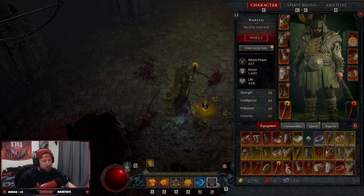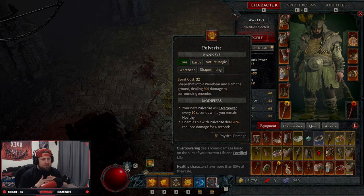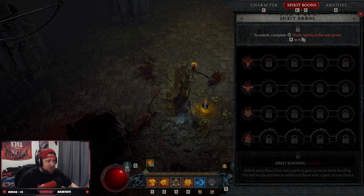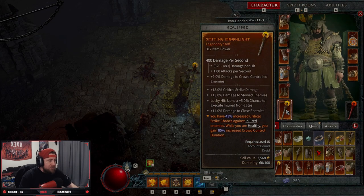There's also the shock wave affix: Pulverize creates a shock wave that travels forward dealing 98% of its damage in the targeted path — great for AoE. This is the werebear build — really cool, worked all day on it. There's not a lot of love for the Druid because we don't have access to the Druid's special Spirit Boons in the beta — we have to wait for the full game. Drop a like if you enjoyed, subscribe if you're new, and as always stay gaming — catch you guys in the next one.